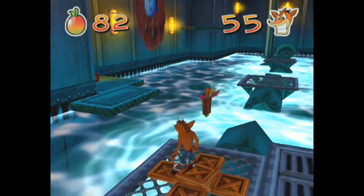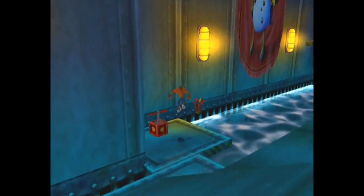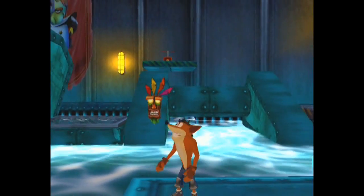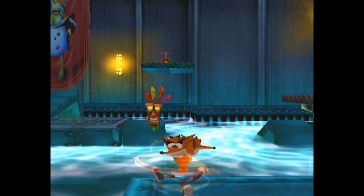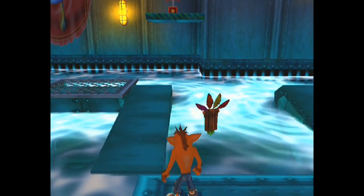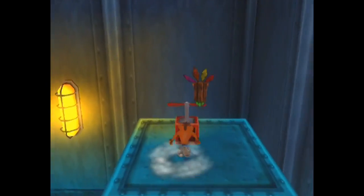If you don't make those jumps, just like what happened with me, you drown — so be careful. I'm hitting all these TNT plungers to detonate all these boxes to release the next plunger, to release the next plunger, and then eventually I'm going to get the gem that's in this area. It's a little bit tricky platforming-wise.